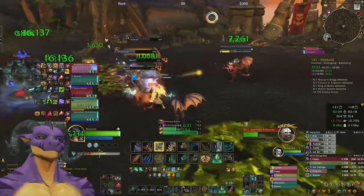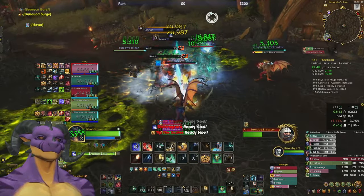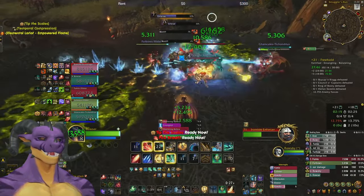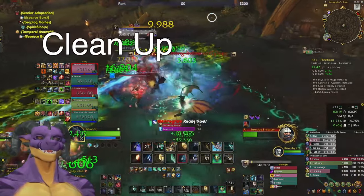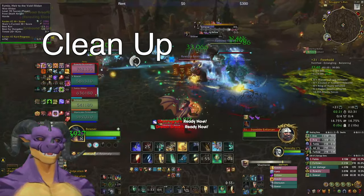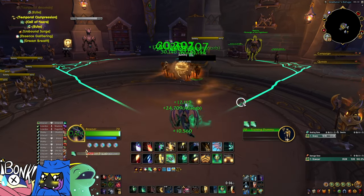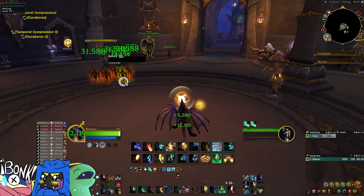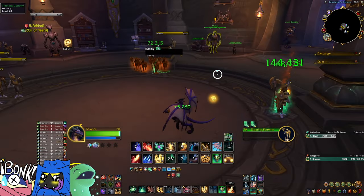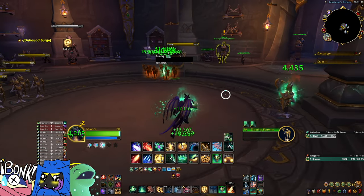Preparation can also include using your verdant embrace to get call of Ysera and have a bigger dream breath, so there can be a little bit more that goes into it. The third part is cleanup — cleanup is when you're fixing any heals that you missed. Let's say we did a nice big dream breath combo but I missed a player. I might hit the two players I missed with an echo, hit verdant embrace, and that tiny little cleave combo will clean up our heals.